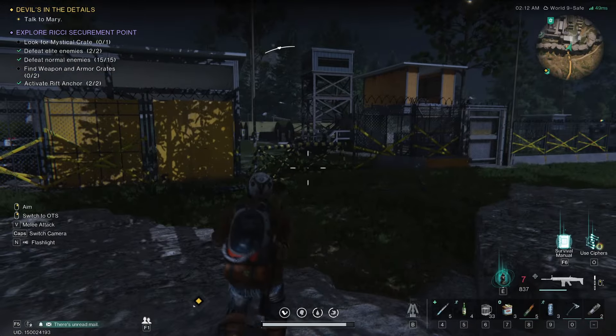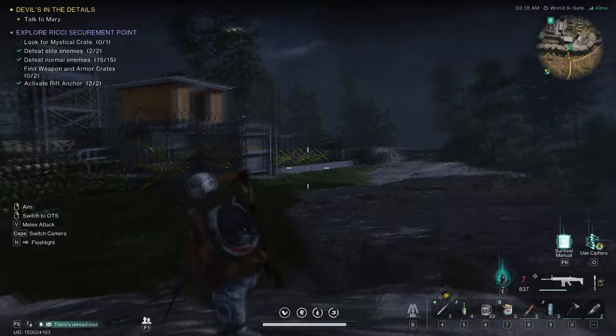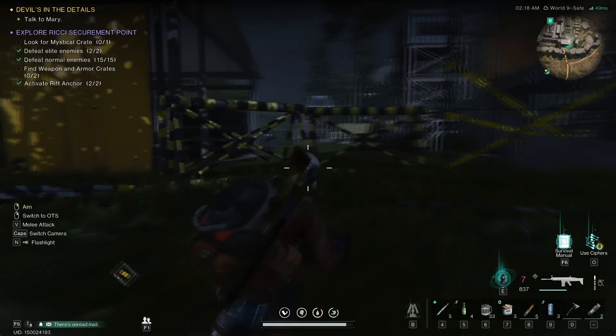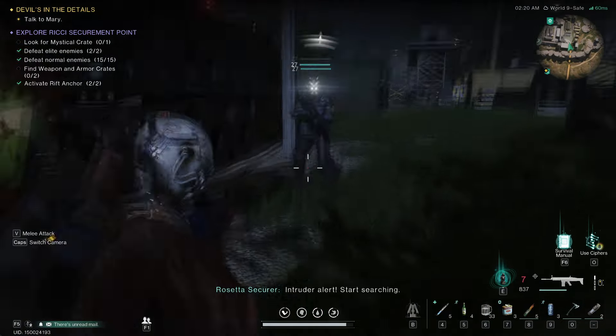So this is the entrance to the area. It's tough to get inside. There might be another entrance, but I came through here. There might be a road that leads here — you can come this way, come around to this entrance. I didn't see any other real opening. I just hopped right over this thing and that worked out fine for me.